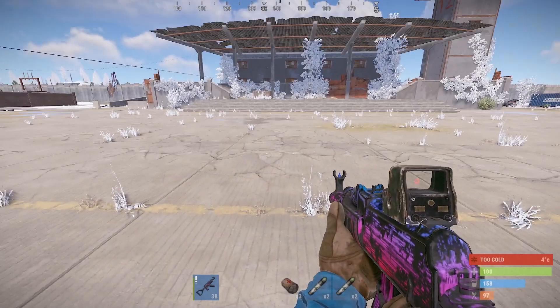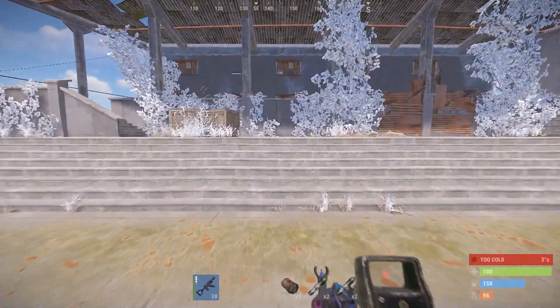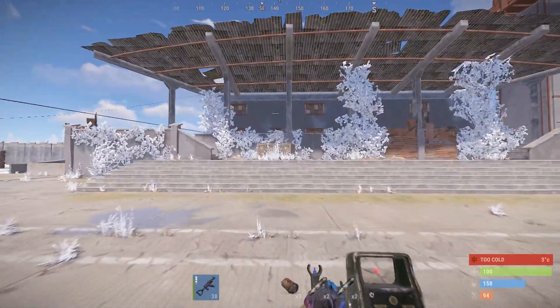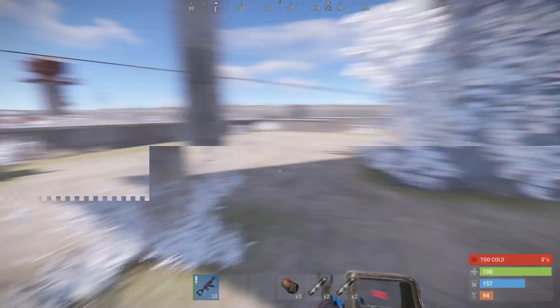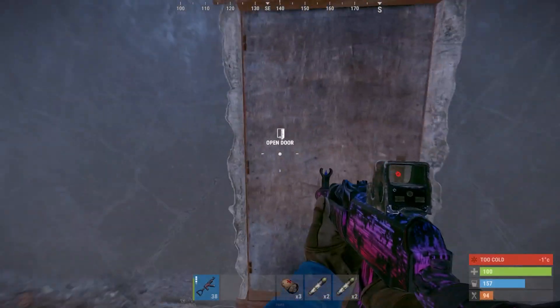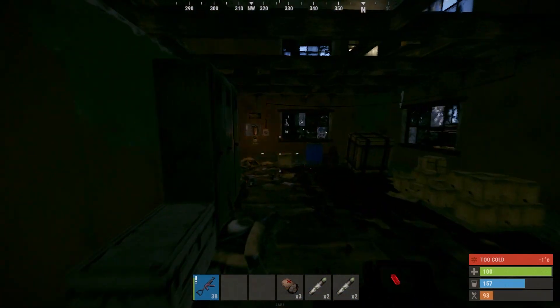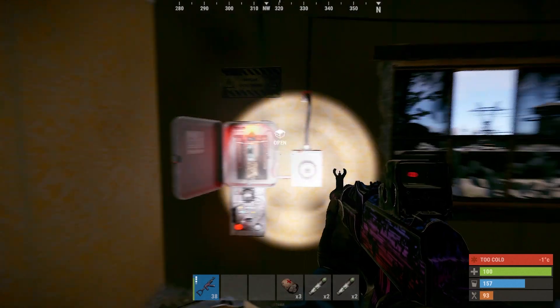I prefer weapon flashlight, but if you can't afford one, you can use a normal flashlight. Okay, let's start. First of all, come to the front of this building and enter from that door. Follow my steps. Place the first electric fuse and activate it.